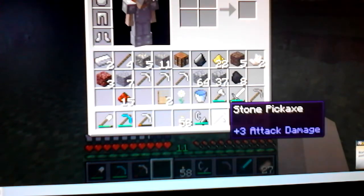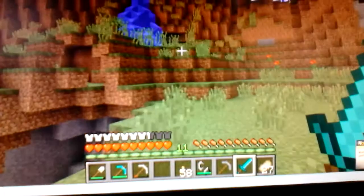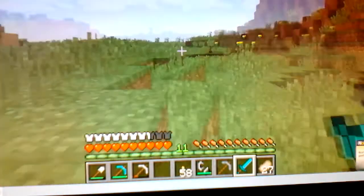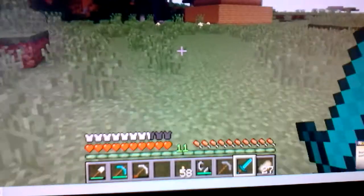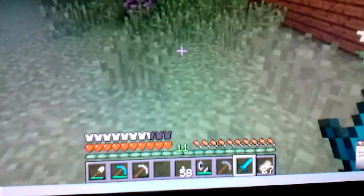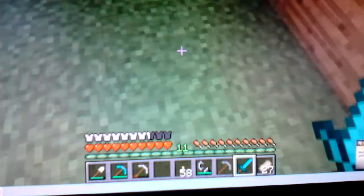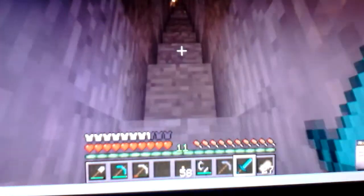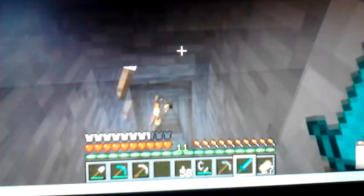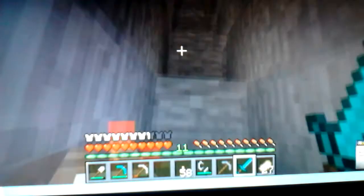I'll grab this and bam, now I have it. It's pretty cool out, actually. And look at that — that's just awesome. I'm probably gonna make a house on top of one of these. I love the look of them, they're just so cool looking. So I'm going to go into my mine and mine because I want to do some mining.